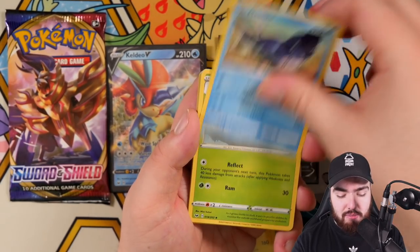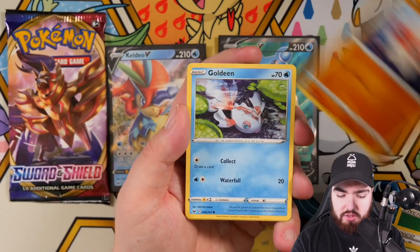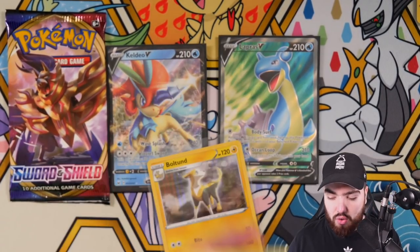Quickball — love to see that. Mantine, Dotla, Chewtle, Blipbug, Rhyhorn, Cloverpuss, Goldeen. Reverse holo rare Durant, and the final card is a Corviknight regular rare.